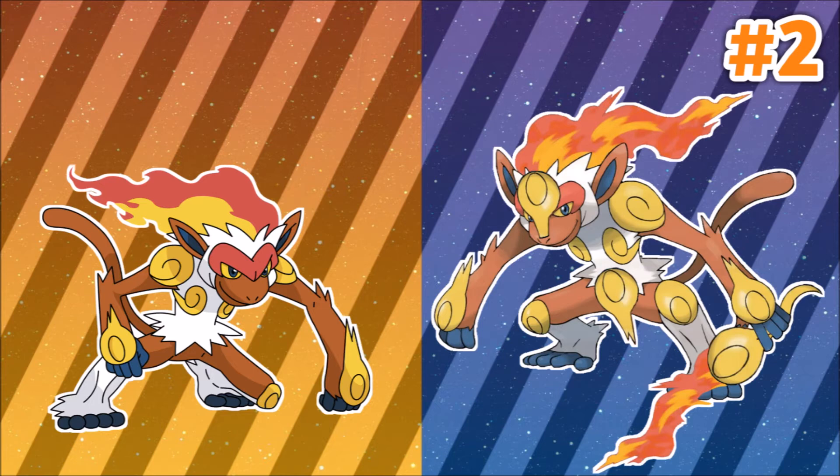Number 2: Infernape. Ever since I saw this guy from the Sinnoh region, I thought wow, that dude looks like an awesome Roman soldier, and the typing actually fit very well. But I wished it to have either Fire-Steel or Steel-Fighting type for Ultra Sun and Moon. I just think that would be even more fitting, and even just imagining it in my head with some kind of sword in its hands makes me want it even more.